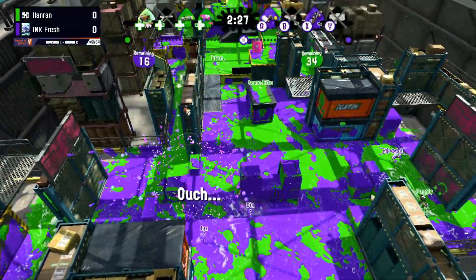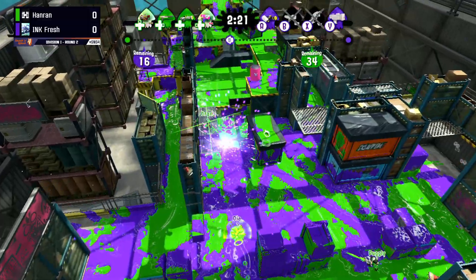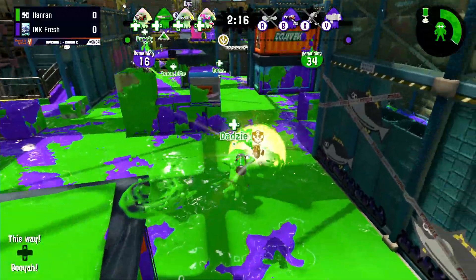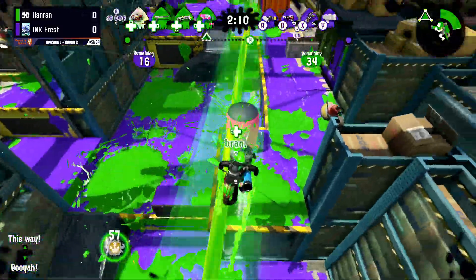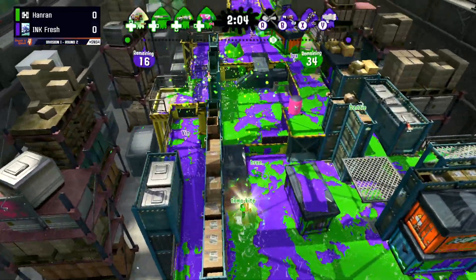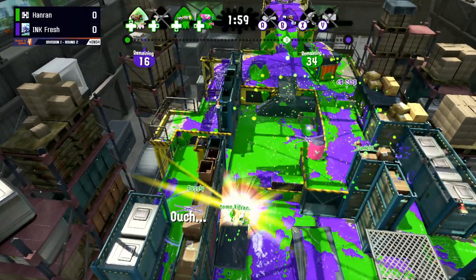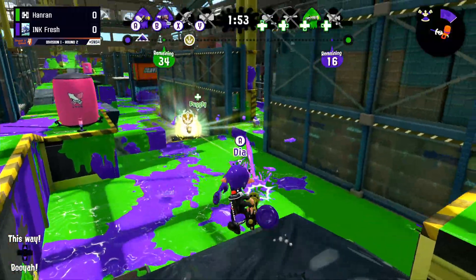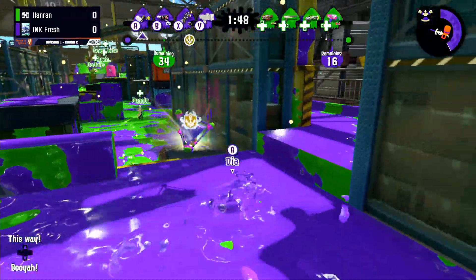We see map control going more purple than green. It looks like Inkfresh is starting to take back mid — but that's three down on the side of Inkfresh. Hanran just takes it back easy. Now they're starting to get their push ready. Hanran's looking for some kills with that Inkjet on their elevated areas — a nice hit on Flix, but not able to get a kill. Vin kind of sharking around, but gets taken down by Pugly and then by a bomb — looked like a Splat Bomb.